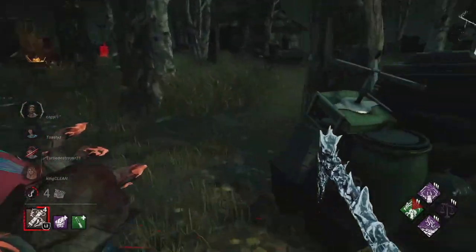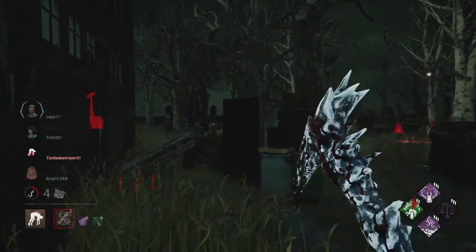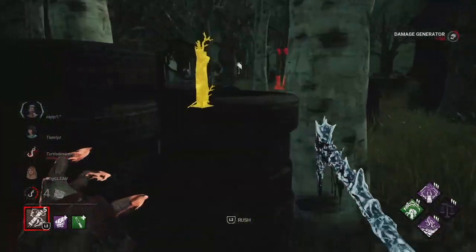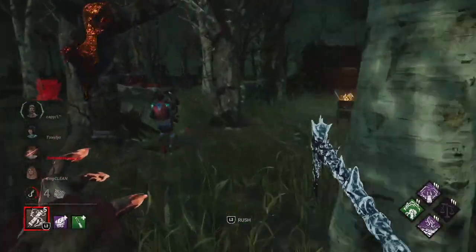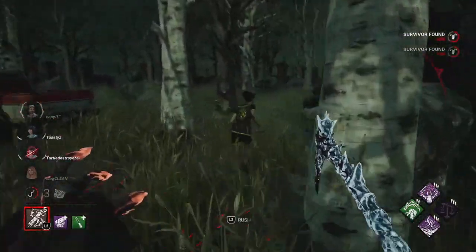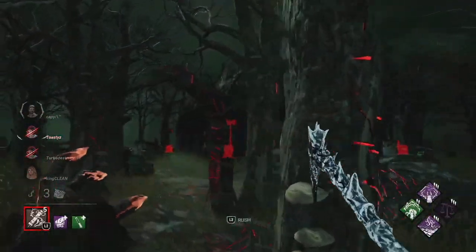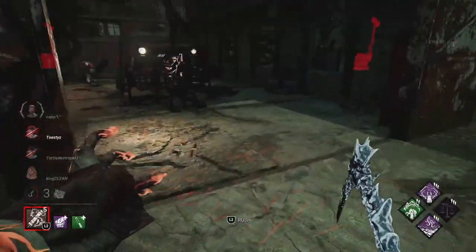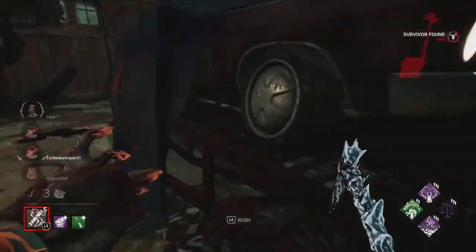I'm just going to clobber you right now. I'm getting tired of you - you're juking everything. Blight is bugged - he keeps talking as if he has the Resident Evil skin. Those are the voice lines for the new cosmetic, which is really dope by the way - he has like a giant eye on his shoulder. Don't abuse the built-in BT. When I play killer, everyone wants to abuse the built-in BT, but when I play survivor, no one wants to take the BT hit - they always run away like a coward.